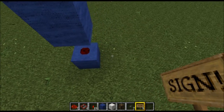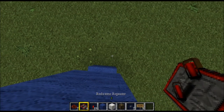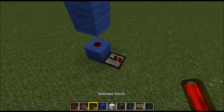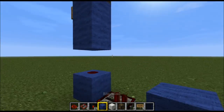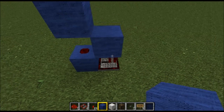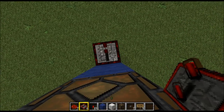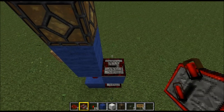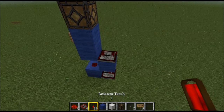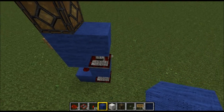Let's move to the back. Right at the bottom, we want to place a redstone repeater. Then on top of that redstone repeater we need a block. So we now have a block on top of that redstone repeater. Then on top of that block, we need another redstone repeater with maximum delay or maximum tick. Then on top of that redstone repeater, we need another block. Simple.